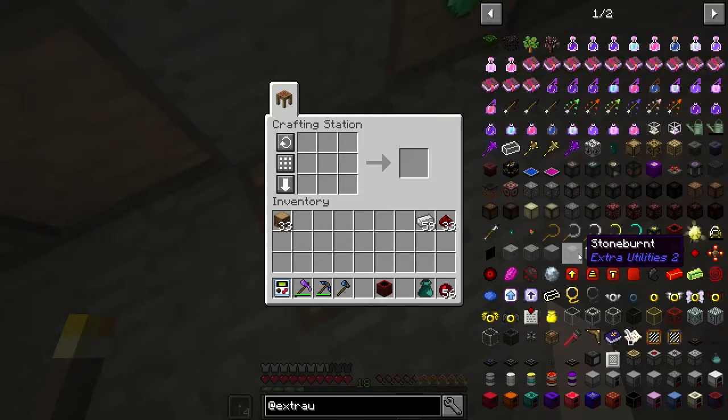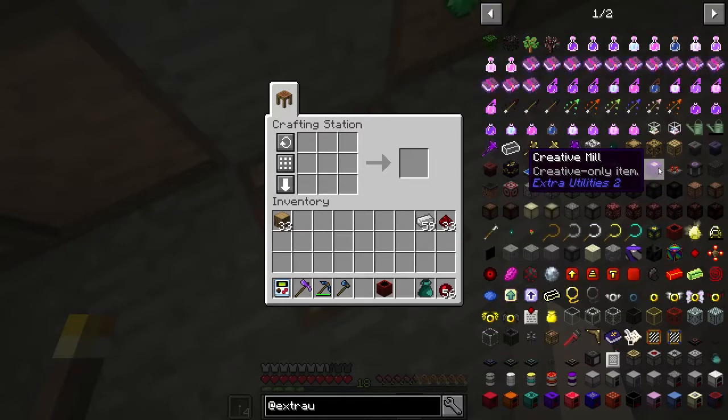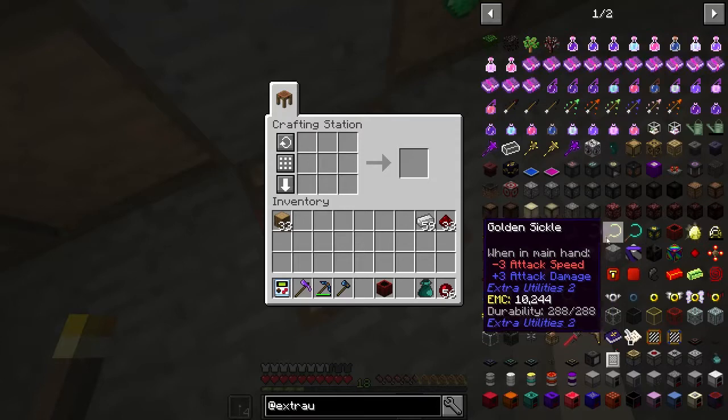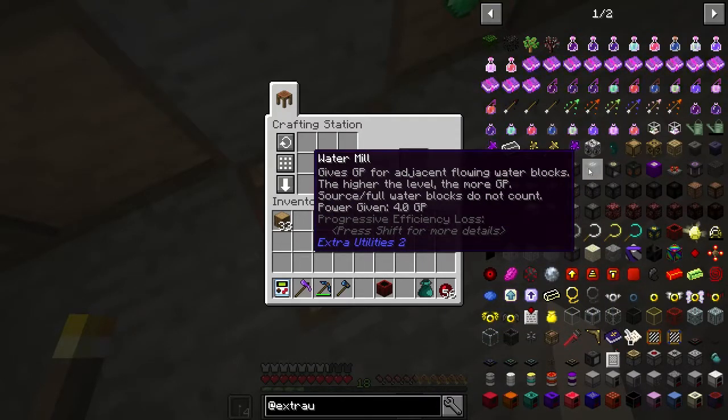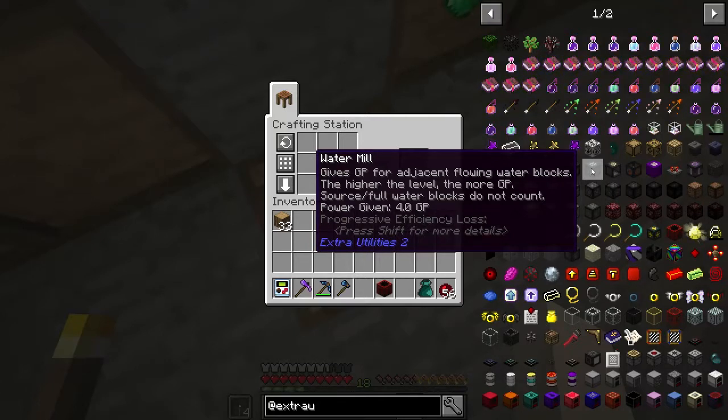The stone burn is what you use to make the things that require grid power. So it's sort of a vicious cycle — we want these water mills, which give grid power for adjacent flowing water blocks. The higher the level, the more GP. Source full water blocks do not count. So each one of these will give us some grid power. I've got a little area in the back set up to do this.